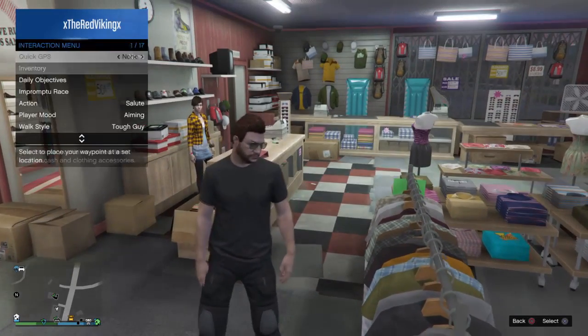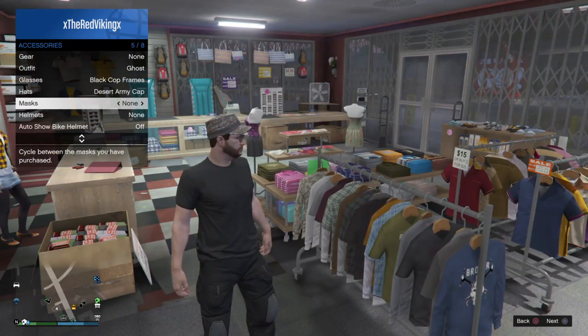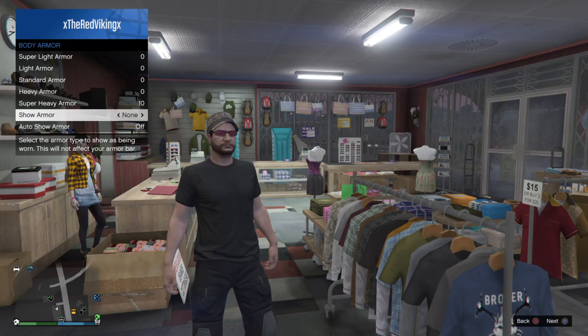The first outfit for today is the PMC, or Paramilitary Contractor. The first thing you want to add onto your character is a charcoal t-shirt, then black battle pants, a desert army cap, pink gun glasses, super heavy armor, and a tan parachute.